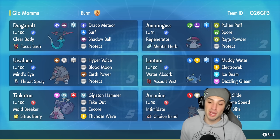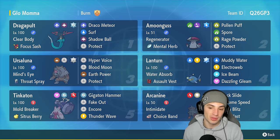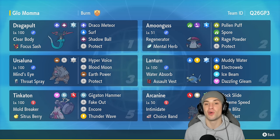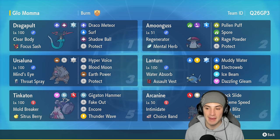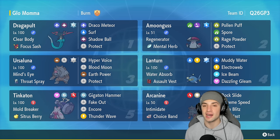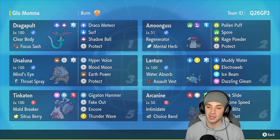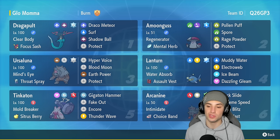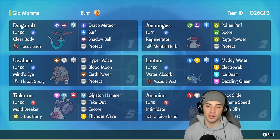We're gonna pair Lantern up with Dragapult to get constant HP back via Water Absorb. It's got Assault Vest, making it bulkier on the special defense side. On top of that it's got Muddy Water for STAB, Electroweb for speed control, Ice Beam to deal with Dragon types and Landorus, and last but not least Dazzling Gleam — fairy moves are always super solid.